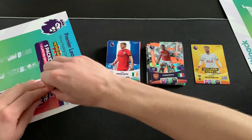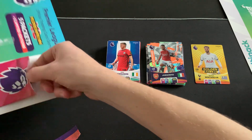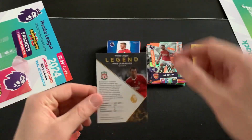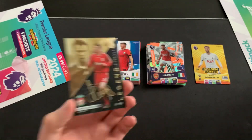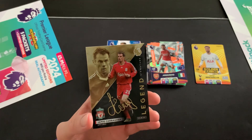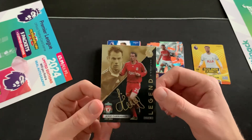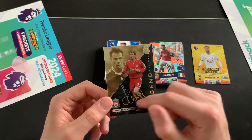Opening nice and gently so I don't damage the card, then sliding it out. The first one looks like it's going to be a Legend - Jamie Carragher. Could you imagine if it's a Legend Signature? Oh my word - we've done it! A Legend Signature Style Jamie Carragher for Liverpool! Considering this was the only legend card I already had the standard version of, it's fantastic that it turned out to be a Signature Style.